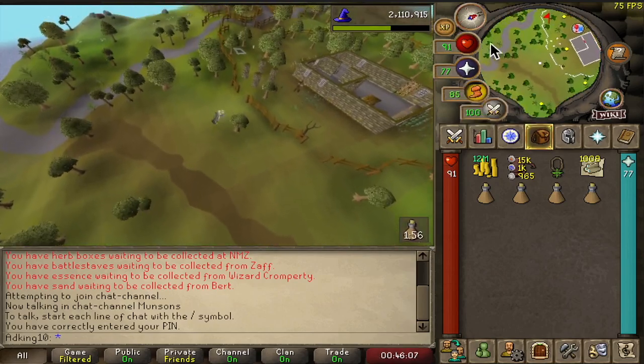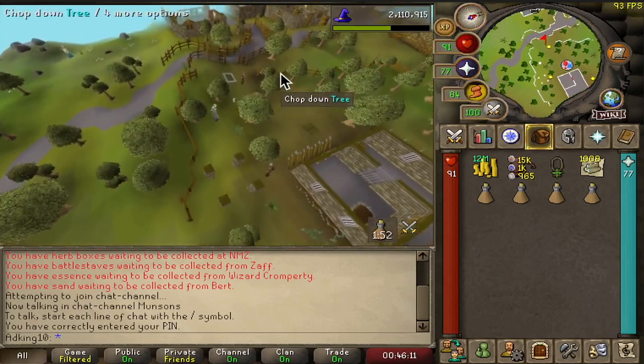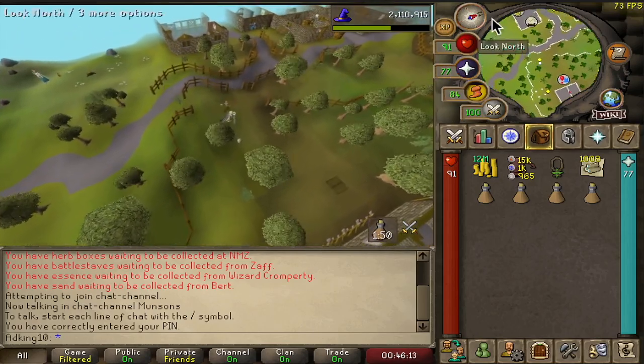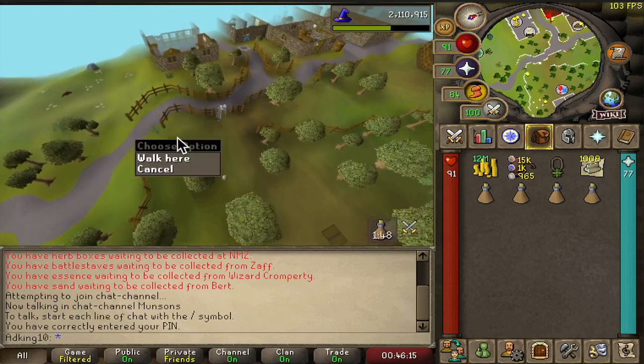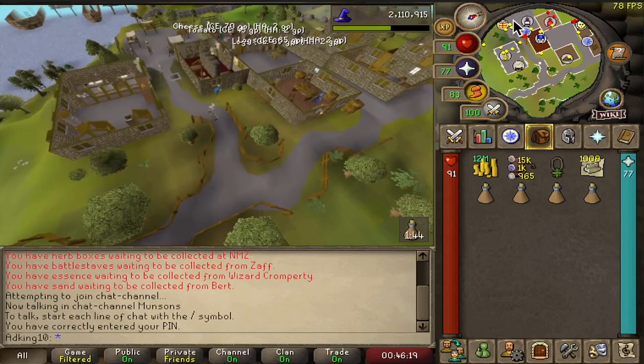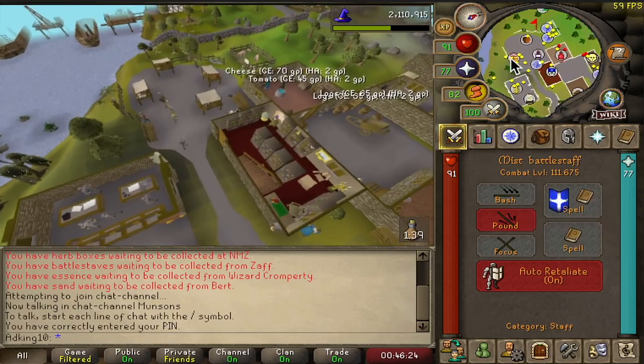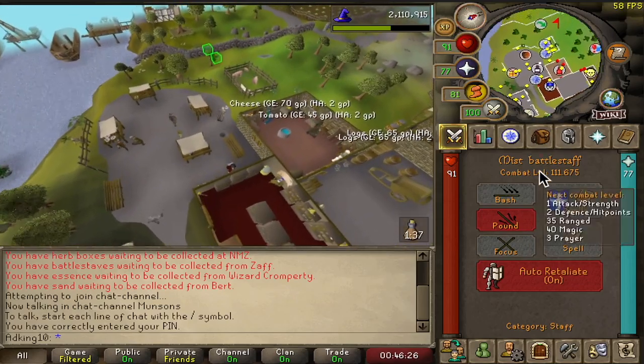The jail guard is level 26, so anybody below around level 54 or 58 would be attacked by it. The way to figure that out is it's double your current combat level plus two — your combat level is shown underneath your attacking item.